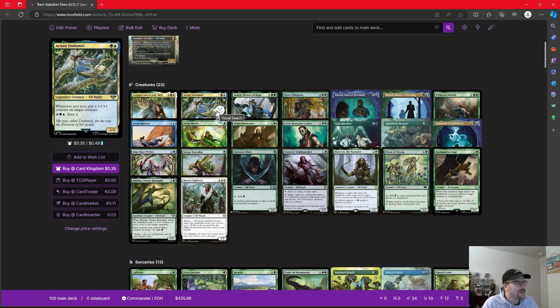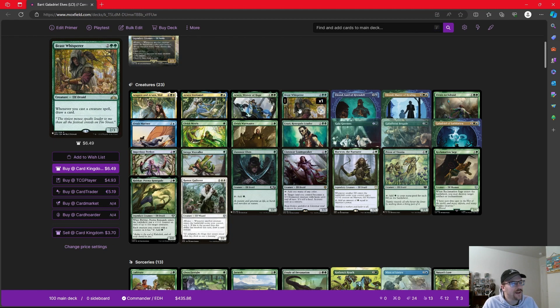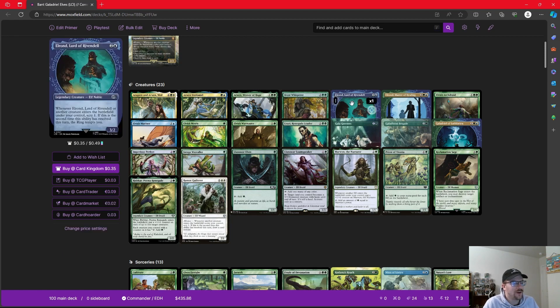Arwen Weaver of Hope — each other creature you control that enters the battlefield gets a number of +1/+1 counters on it equal to Arwen's toughness. So the bigger she gets, the bigger our creatures are going to get in turn — great to set up early if we can. Beast Whisperer — whenever we cast a creature spell, draw a card. This is kind of like Guardian Project, going to help us refill our hand.